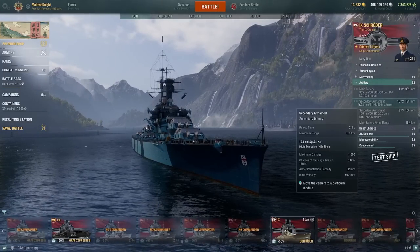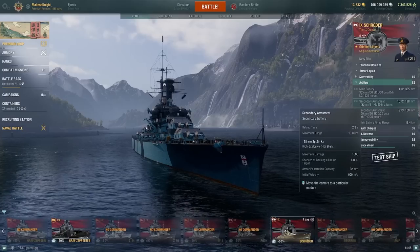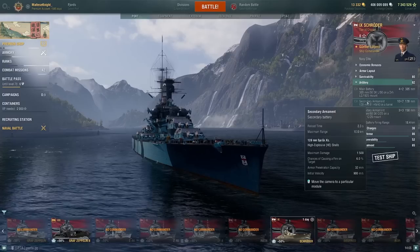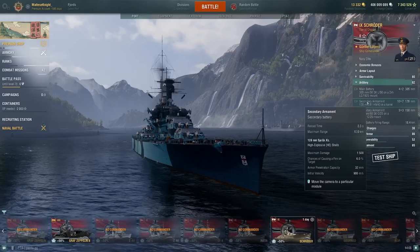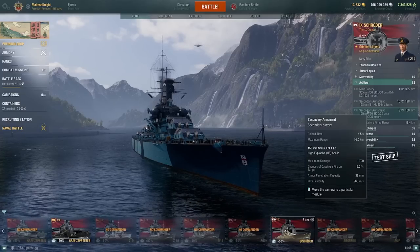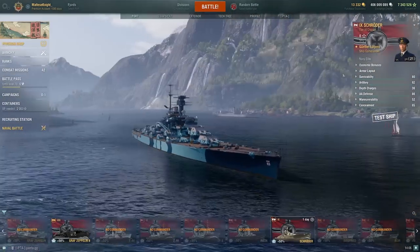For secondary armament, we have the 128mm guns with 32mm pen stock — so no IFHE needed — and a 2.3-second reload with the build. We have 10 kilometer secondary range, 6% fire chance, and 32mm pen. On the bigger 150mm guns, we have a 4.5-second reload, still 10 kilometer range, but 9% fire chance with 38mm of pen.